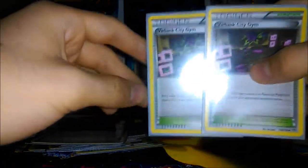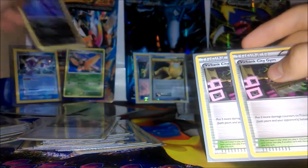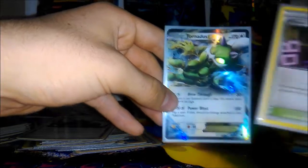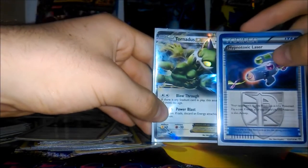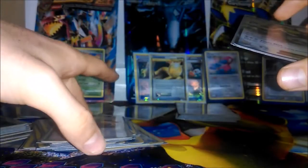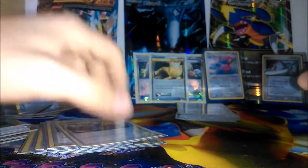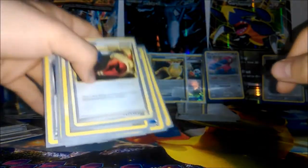You also have to run Virbank City Gym — I ran only two. Some people ran three. This helps execute the Blow Through attack from Tornadus: you're doing two for 30, plus with Virbank out you're doing two for 60. And if you Hypnotoxic Laser them and have Virbank out, they're hit with 90 damage because of the 30 poison damage between turns. That means anyone with a 90 HP Pokemon up against me by turn two will probably get donked, provided Tornadus isn't prized.